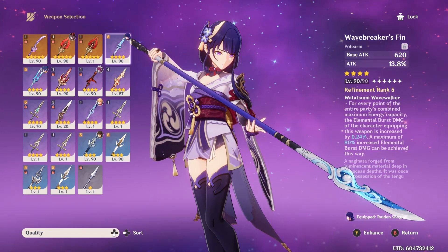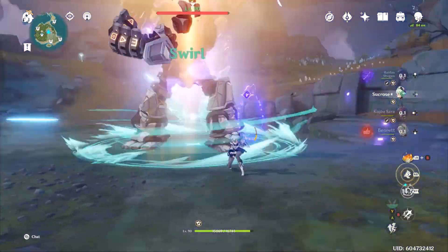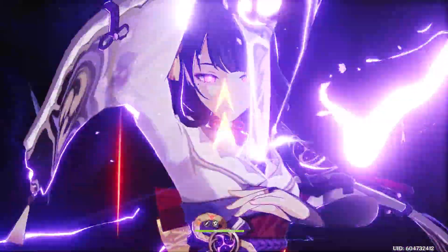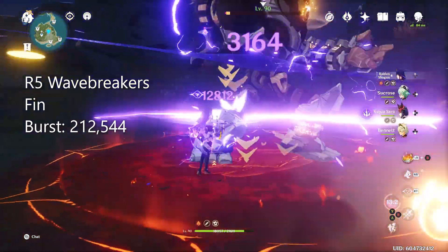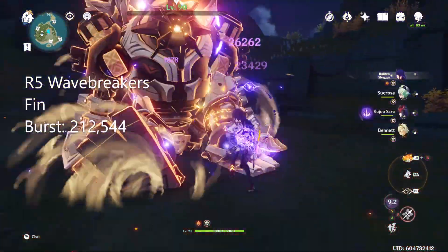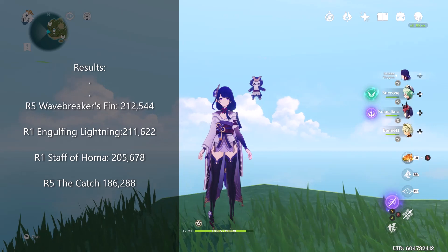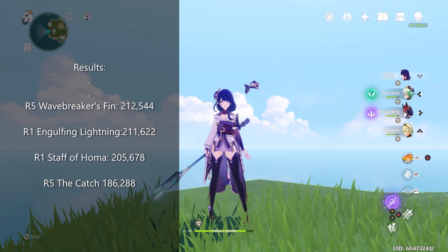And now the Wave Breaker's Fin — with her burst she dealt 212,544. This even out-damages Engulfing Lightning, her signature weapon, and I was really surprised by this.